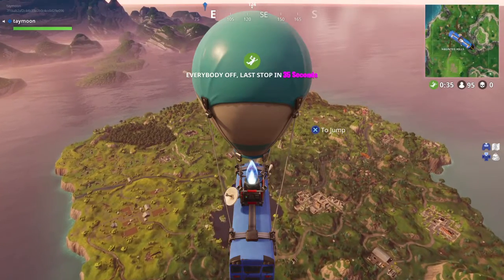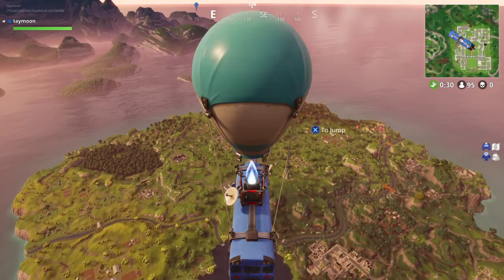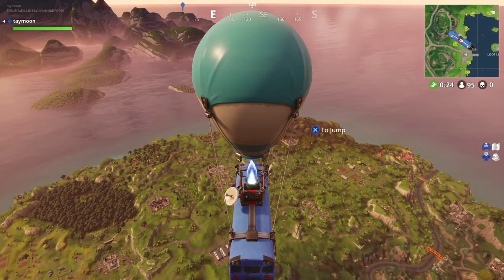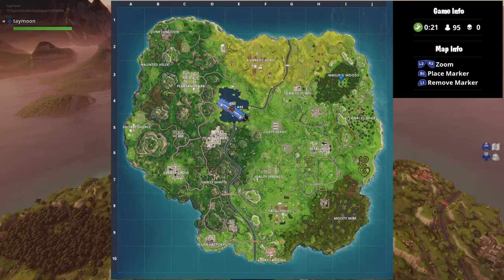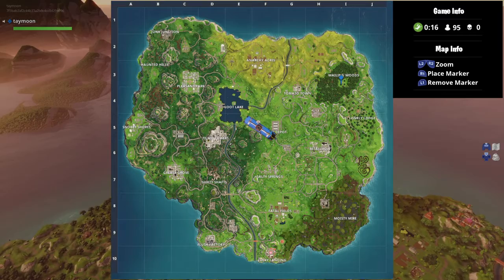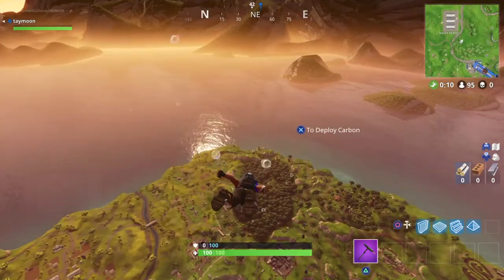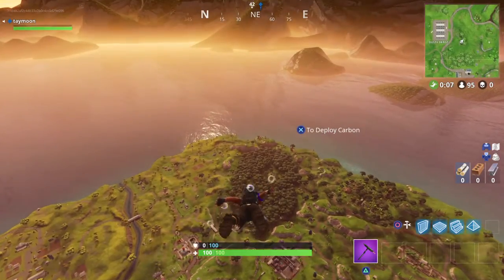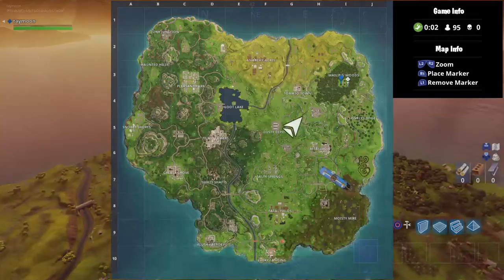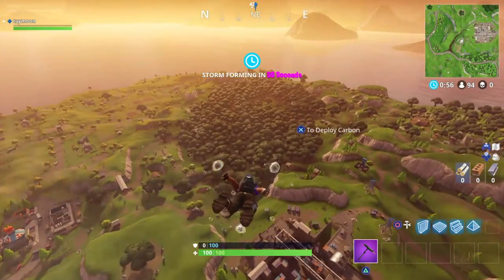Yo, what is going on YouTube, it's your boy tayman3. Just got some leaked info on where the treasure map will be — it's found in Retail Row on a brick wall. But the actual easter egg treasure icon metal thing is going to be in Wailing Woods, at the bottom left corner of the maze.